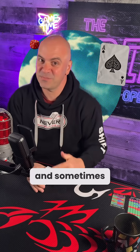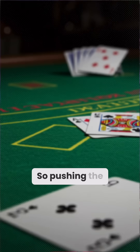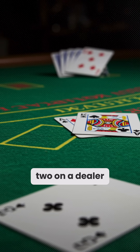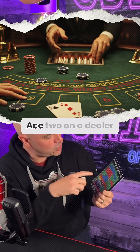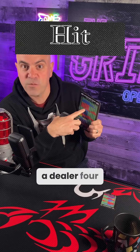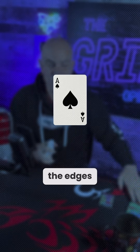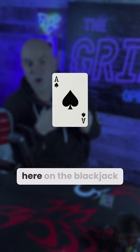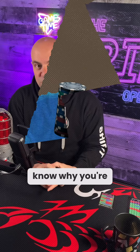Sometimes it helps you and sometimes it hurts you, but you've got to know when it is that you're doing it. For example, say you have a hand like ace-two on a dealer five. Ace-two on a dealer five is a double, ace-two on a dealer six is a double, but ace-two on a dealer four is simply a hit. That's pushing the edges — where the color changes right here on the blackjack strategy card. It makes sense to do it, but you've got to know why you're doing it.